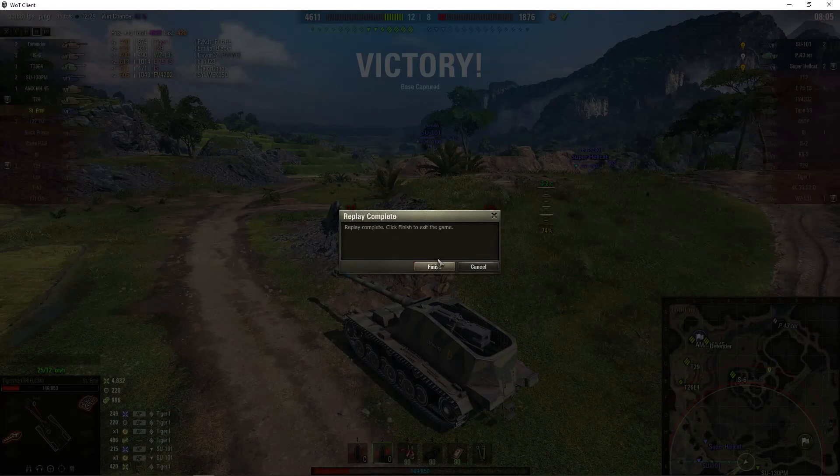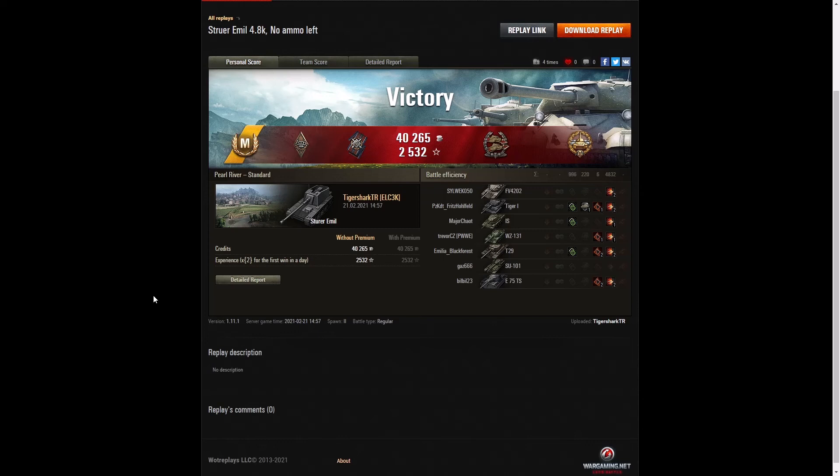Let's have a look at the end of battle stats for Tiger Shark TR in the Sturer Emil. He managed to get an ace tanker in that game. He also got a bruiser medal for getting at least five critical hits — he managed to get six. He got a fiver effect for doing more damage than the hit points for his own vehicle, a confederate for hitting more of the enemy than anyone else in his team, and the high caliber for dealing the most damage in the game overall. Only two of his shots didn't actually do any damage — those were the ones fired at the Wizzy 131 and then the HE round fired at the end at the Tiger 1, which just missed.